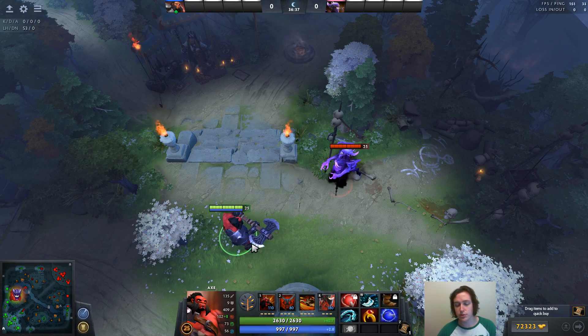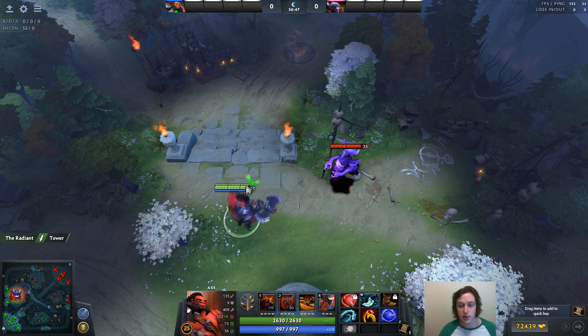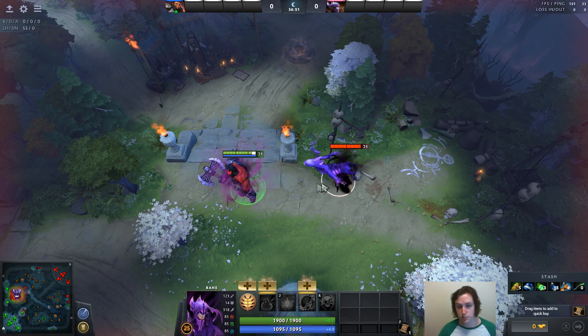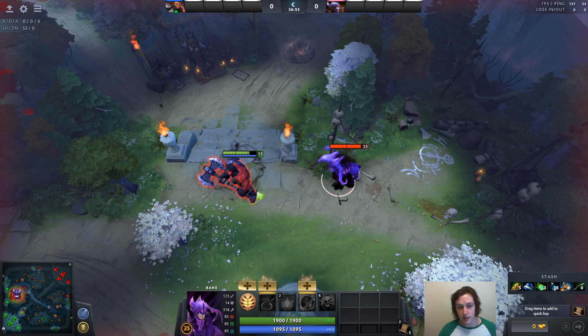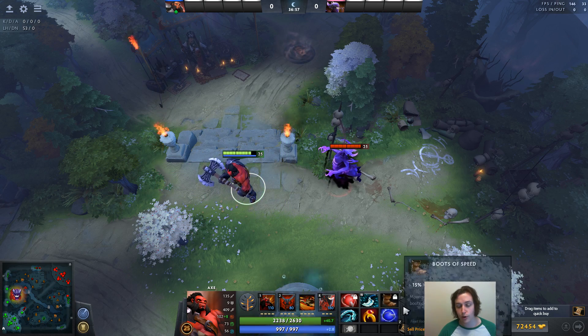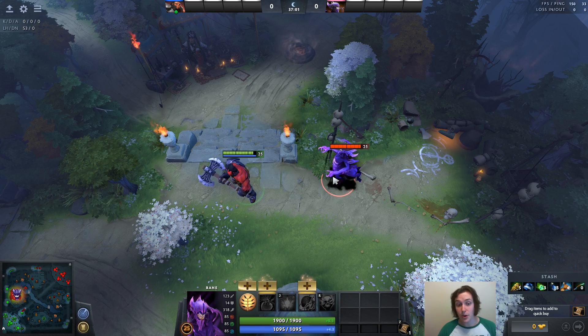Trick number one: you can use your backpack to store components of either Tranquil Boots or Eon Disc and use those items when you actually want to use them, as opposed to letting them just proc naturally. To give you a concrete example, let's say this Bane is in a team fight and I have an Eon Disc and he uses Brain Sap on me — that's going to proc my Eon Disc. That's not very useful because Eon Disc has a hard purge associated with it and it also makes you immune, so you would want to use it on something that is going to screw up the enemy team's fight.